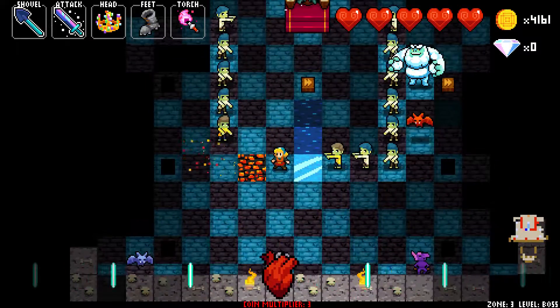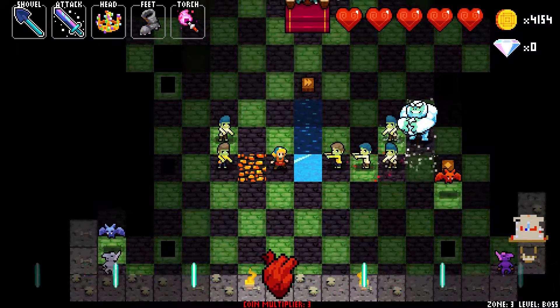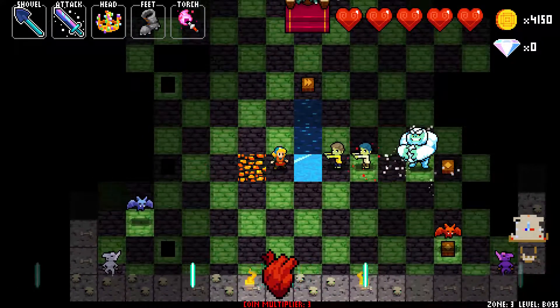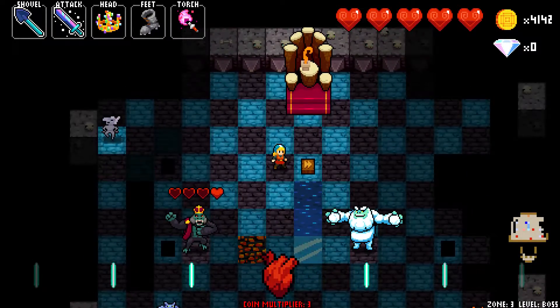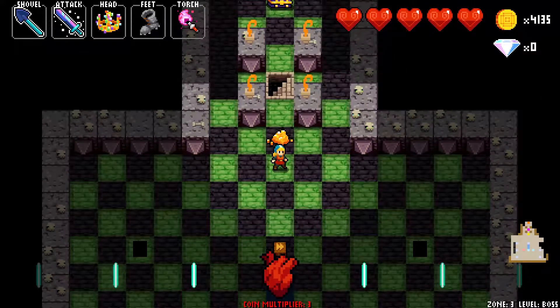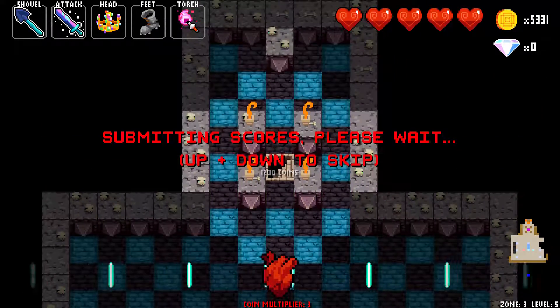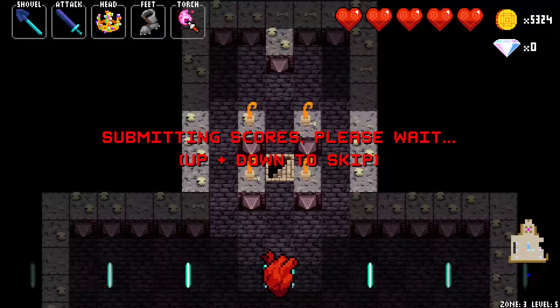That guy got a little bit too close for comfort. I can just sort of do this now. I really want to get flawless. That was a decent run — I made a good amount of mistakes, but that was a decent end score. Let's see how I did.